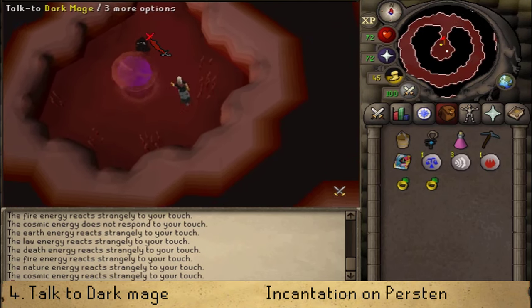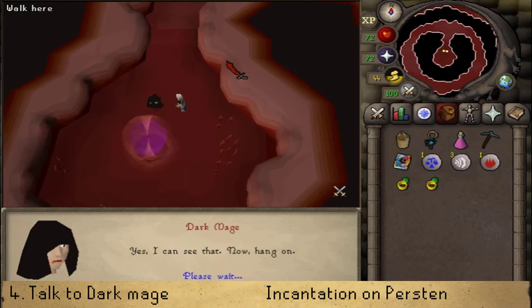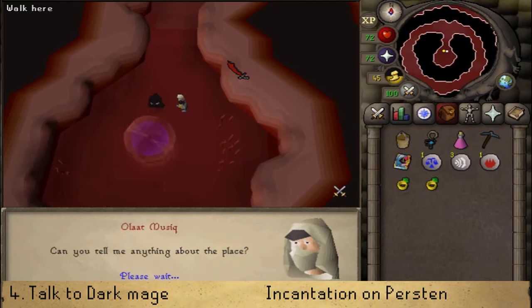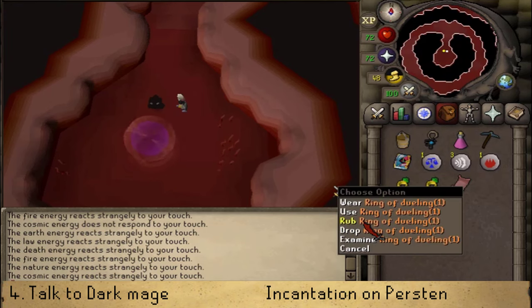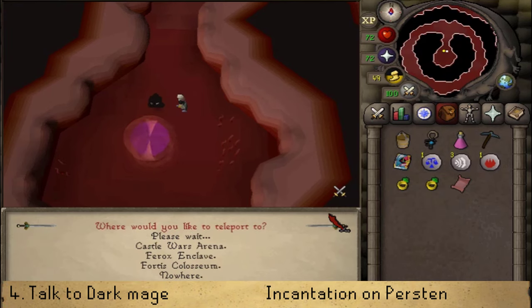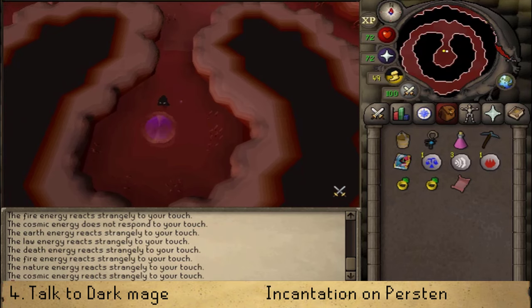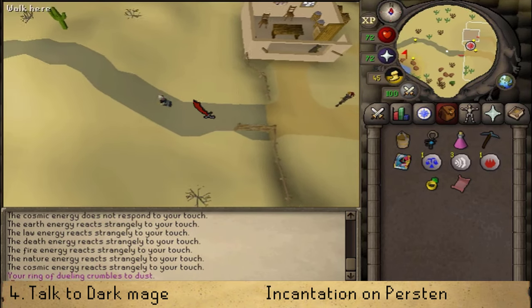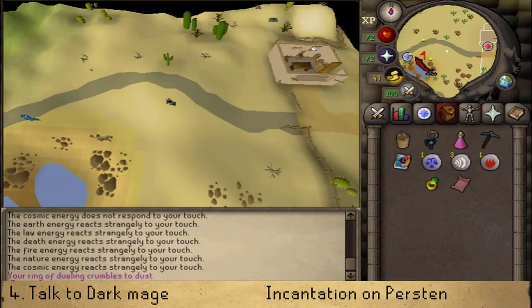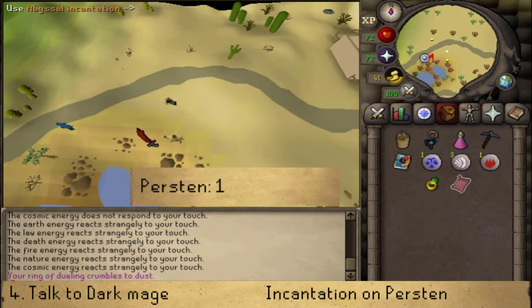Afterwards, talk to the Dark Mage and he will give you an Abyssal Incantation, which needs to be translated by Purston. Make your way back to Purston by teleporting to Lumbridge, Al Kharid, or the Duel Arena, then return to the oasis and use the incantation on Purston.